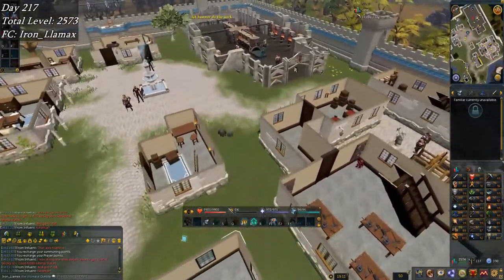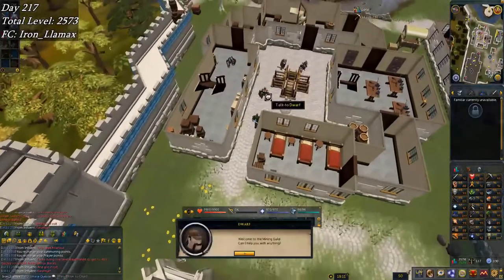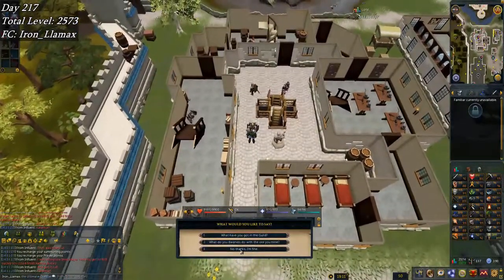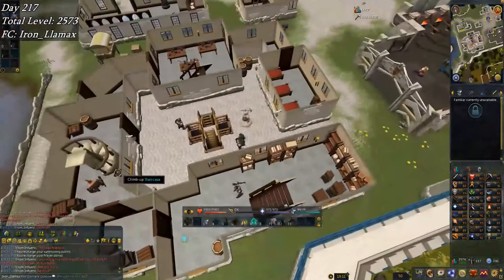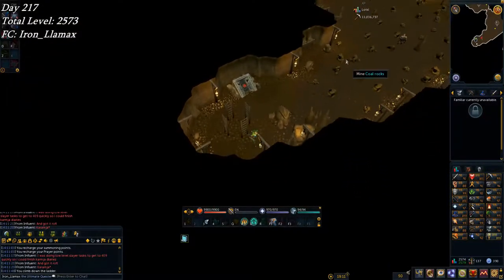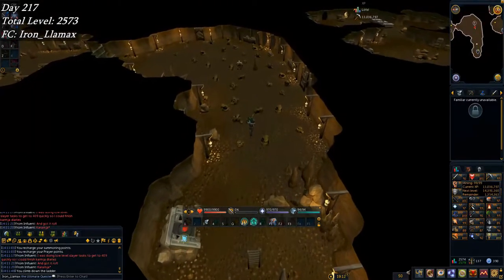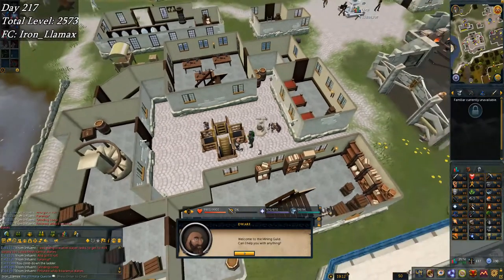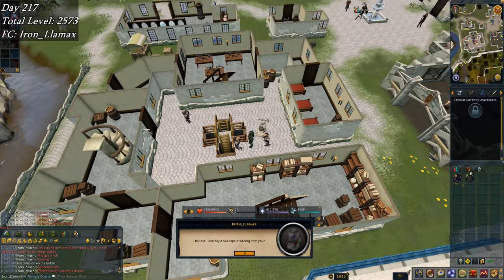Seems like the Cape of Accomplishment is over here somewhere — maybe talk to one of these guys. Hmm, nope. Oh, it was one of these guys — the one wearing the mining cape. 'Can I buy a skill cape of mining from you?' Okay then.